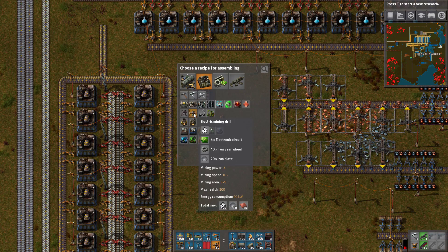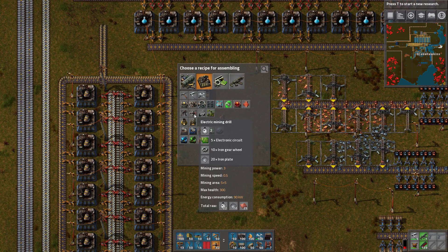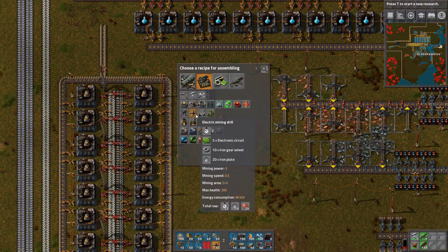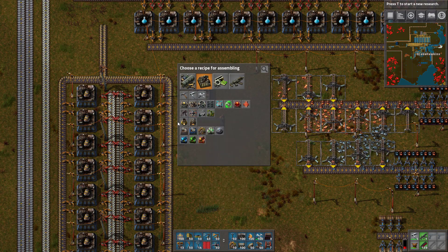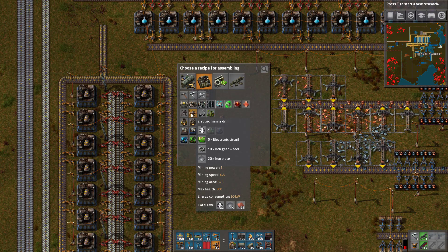To fuel those four assemblers, that's going to take 10 green circuits per second — because it's five green circuits per drill, two of them is five per second, and we need to double that to get 10 per second. And then we need to double the gears, so we're going to need 20 gears per second, and 40 iron plates per second. Oh, that's a lot! Is that more than a yellow belt's worth of iron? I feel like that might be more than a yellow belt's worth.